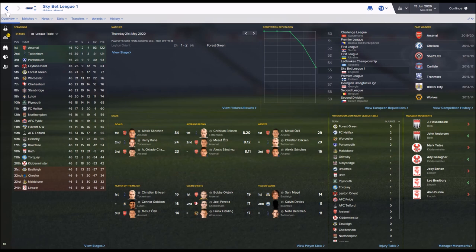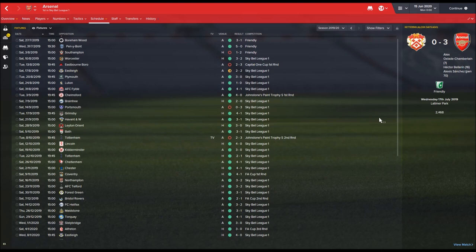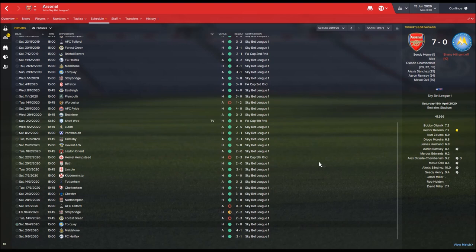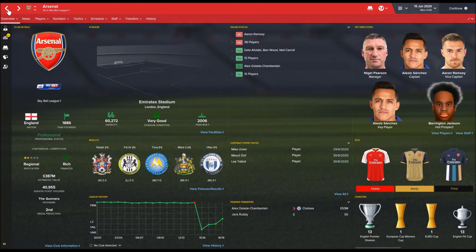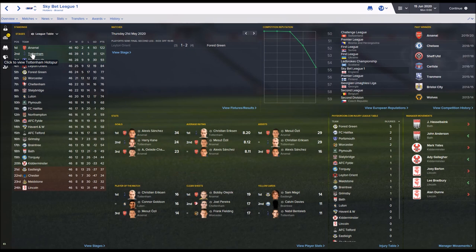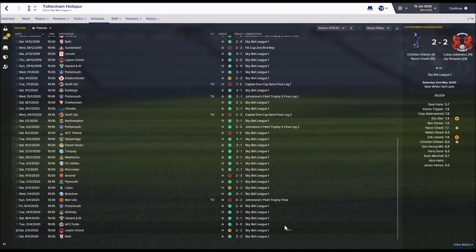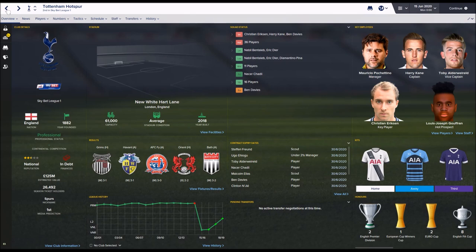Tottenham have a higher reputation than Arsenal and have moved to New White Hart Lane. Their last home game of the season drew 59,000 but against Grimsby only 33,000 attended. Pochettino is still in charge of Spurs. League Two was won by Man United quite convincingly with only one defeat, with Notts County and Hartlepool also going up automatically, and Crawley via the playoffs. Southampton went into administration with 12 points deducted, finishing mid-table despite being tipped to go up with Man United.